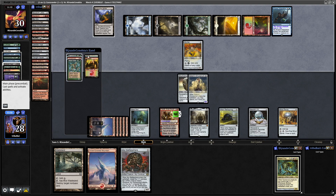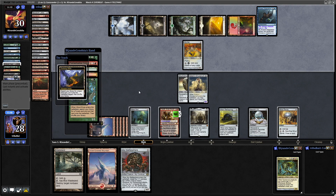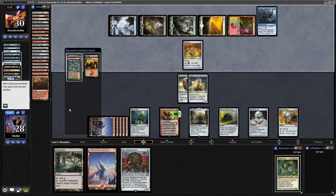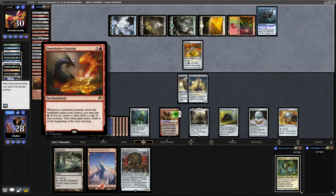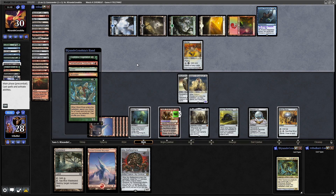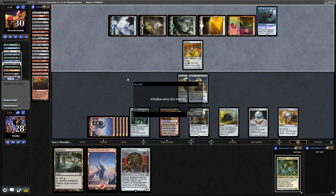Now they've got plenty of ramp in hand so they can get back into their Commander within a turn or two, but it might be too little too late. We will fail to find on the Evolving Wilds. They've got Explosive Veggies, Flame Shadow Conjuring and Wood Elves — they can't make use of the Arcane Adaptation anymore. And yeah, they decide to scoop to that — fair enough.